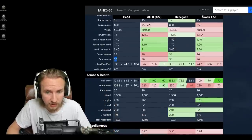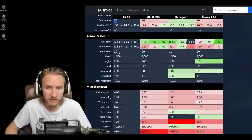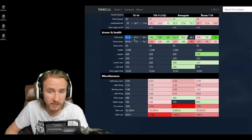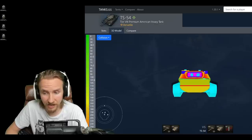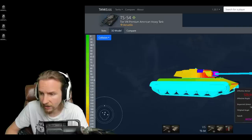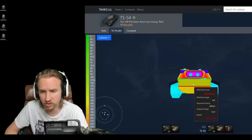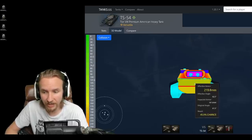Now let's talk about the armor, and this is really good news for this tank. 101 millimetres on the front of the hull, 63.5 on the side, 304 millimetres on the front of the turret, and 120 millimetres on the side of the turret — this thing is formidable. The lower plate is 120 millimetres, which isn't very thick but is so well angled that tier 6 and 7 tanks will struggle to penetrate it even without angling.